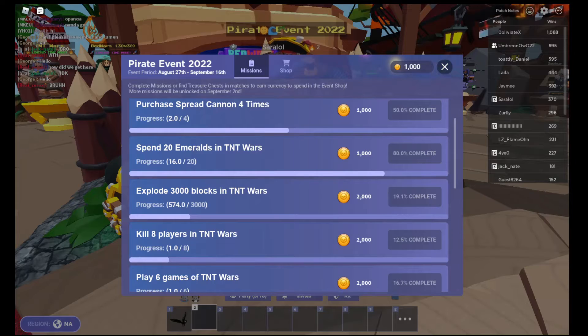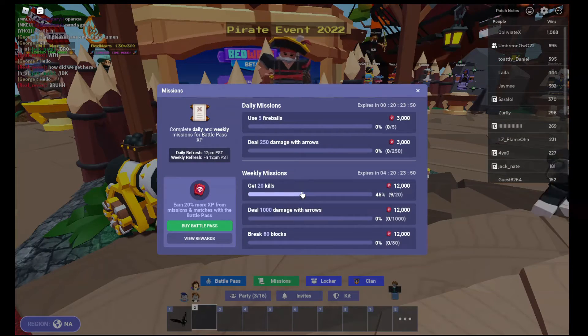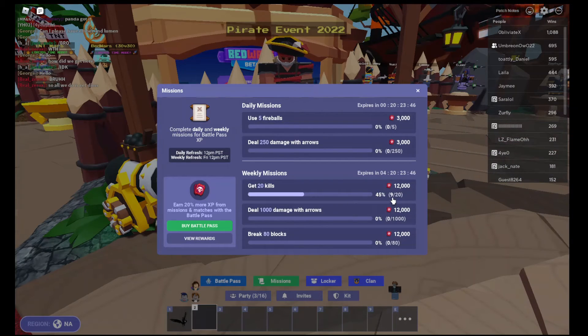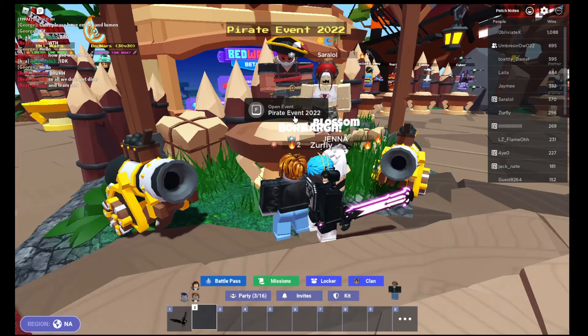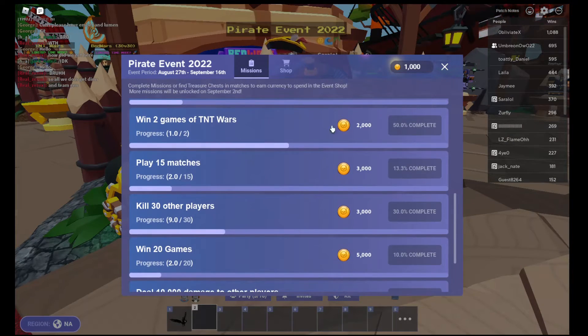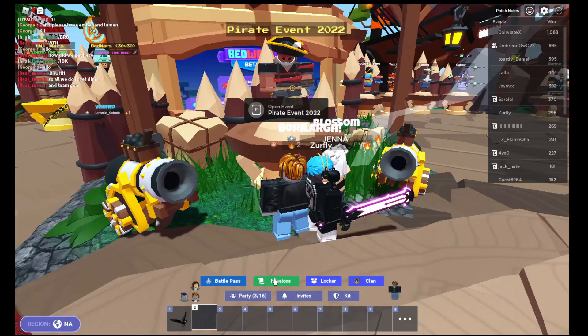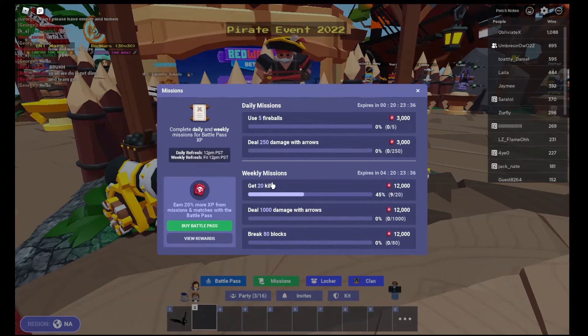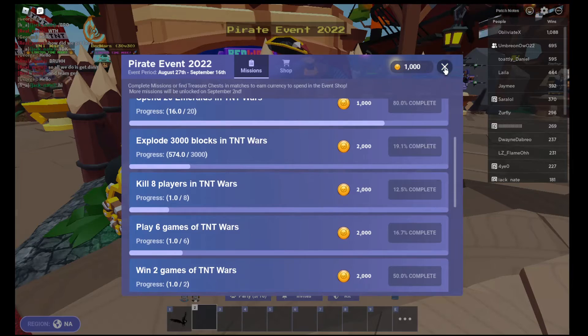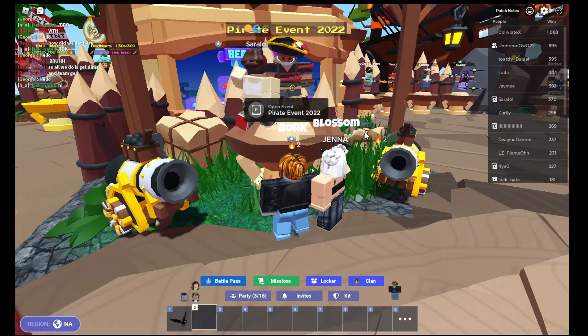Let's check the Battle Pass missions. I sort of did the 'get 20 kills' — it shows 9 here. For 'kill 30 other players' it seems to be matching with the weekly mission 'get 20 kills,' but for 'kill 8 players in TNT Wars' the count is off. I did all these quests in one TNT Wars match, so it should have gone through, because I did play TNT Wars and got 9 kills.